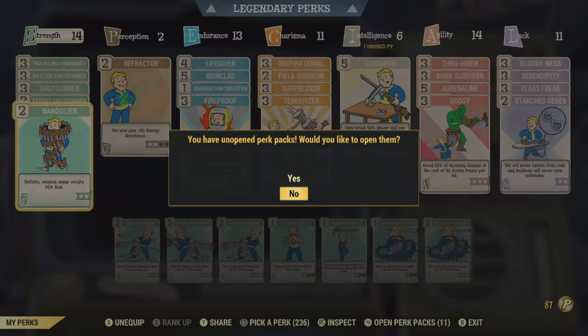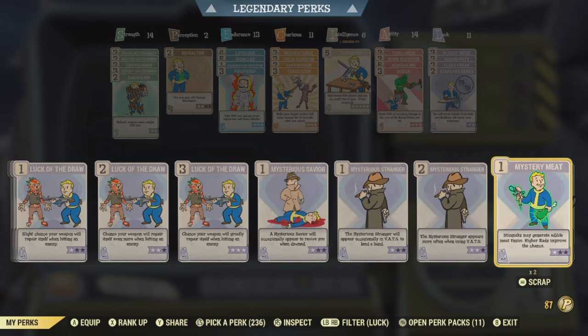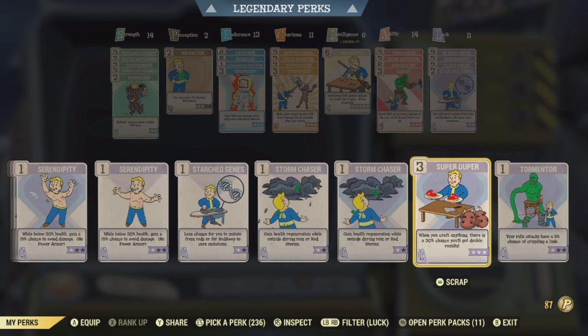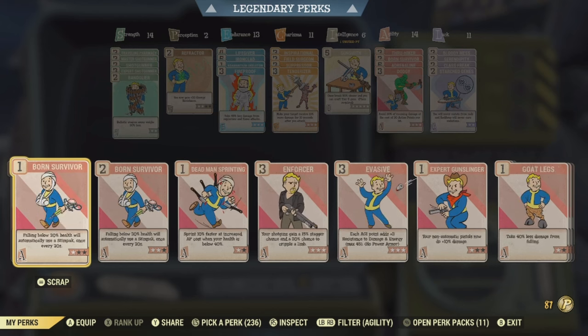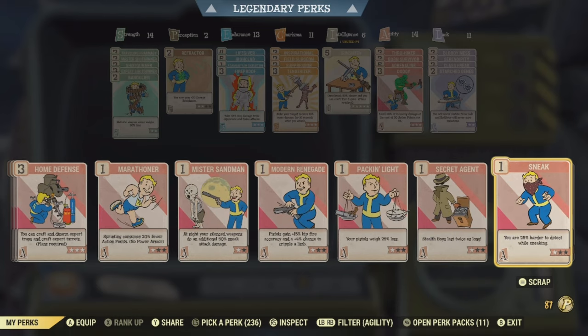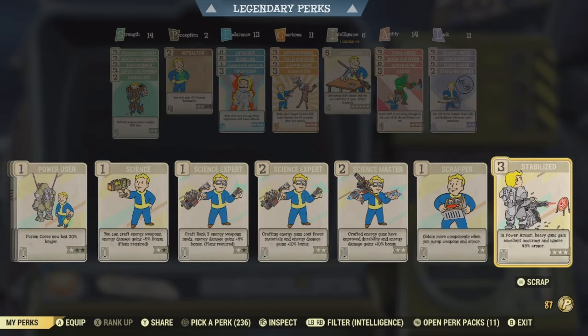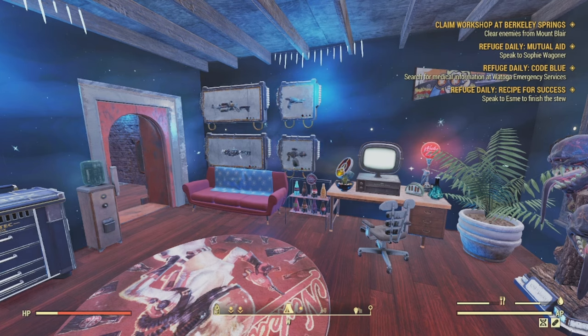The next thing that you definitely want is the perk card called Scrapper. I definitely would recommend getting Scrapper, because if you have Scrapper enabled it's going to make your life so much better — it's honestly really, really overpowered. I honestly don't understand why this method isn't even patched in the game, and as you guys can tell, I'm pretty rich just from doing this.